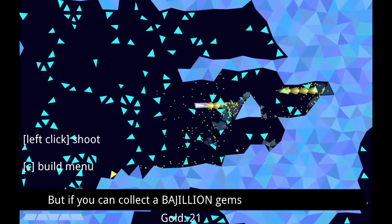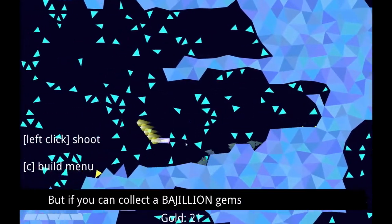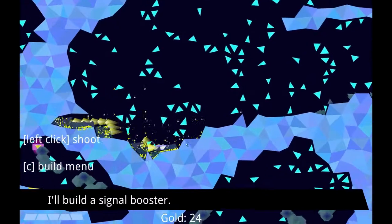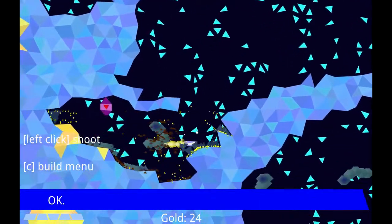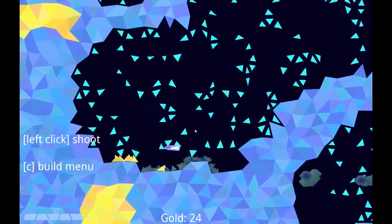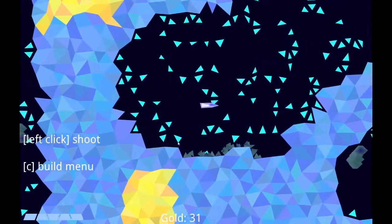I linked gold into the game economy by making it what you use to build power plants and refineries. This means that if you want to build a refinery and start collecting gems, you first have to go exploring with your ship to find enough gold.